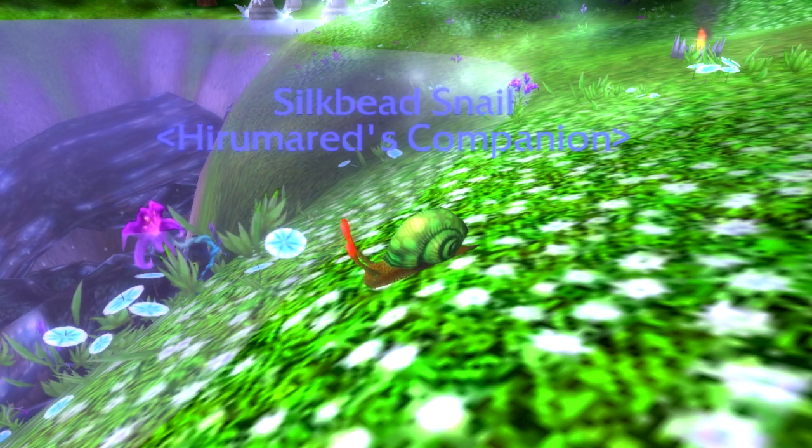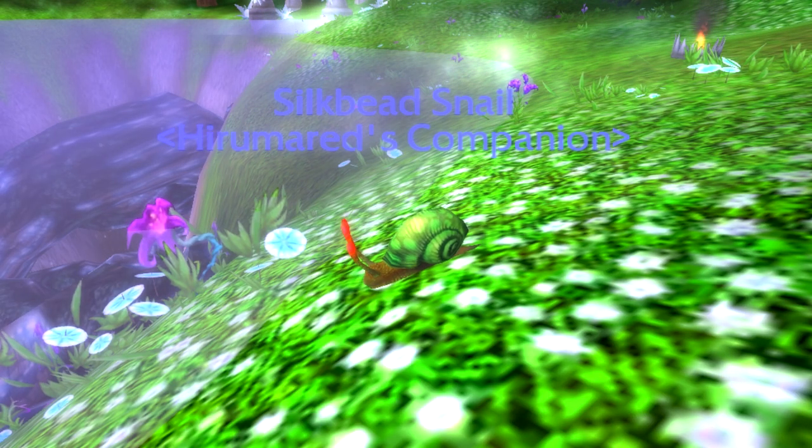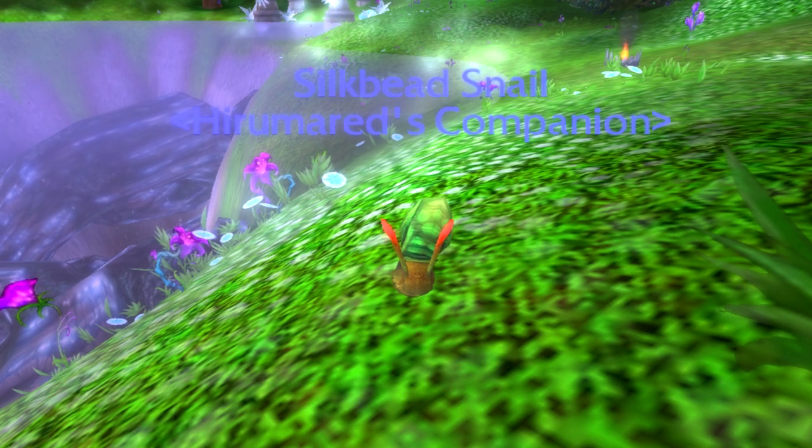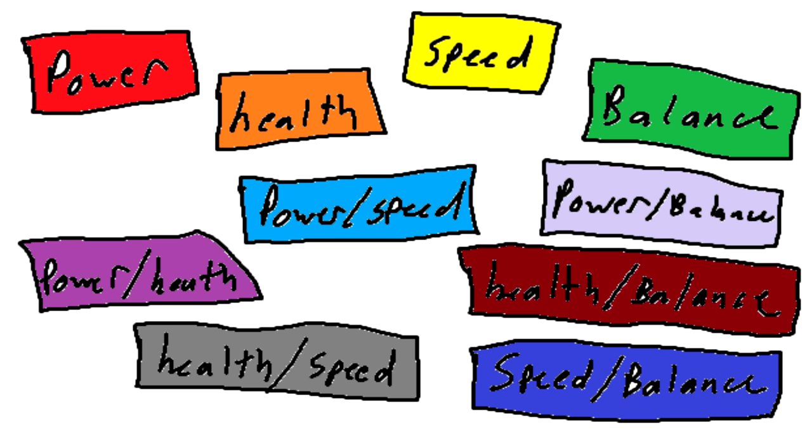For example, snails all have pretty high health and pretty low speed. Most rabbits have pretty high speed and low health. What sets the snails apart from each other are their breeds. There are 10 different breed variants, and breeds determine how much extra health, power, or speed a pet will get in addition to their baseline stats.